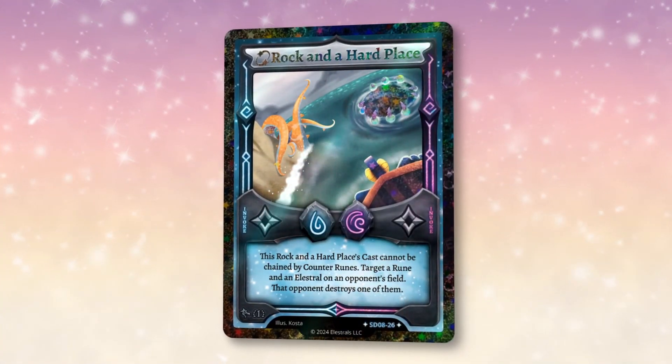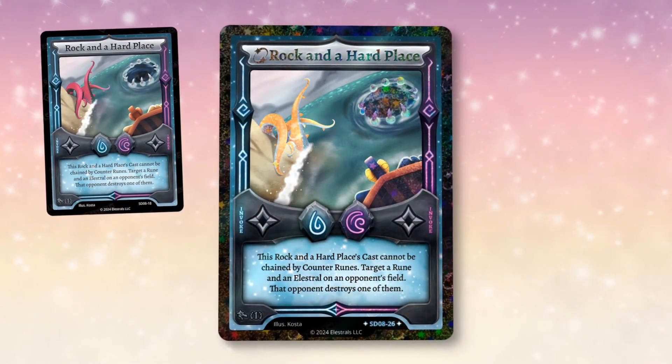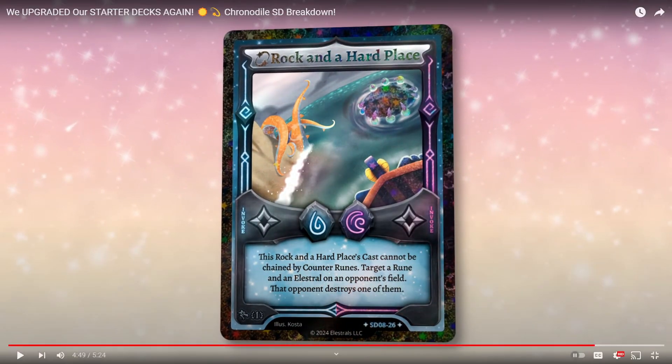Every starter deck has a chance of getting a Stellar Sundial — only 99 decks will have that. But every starter deck will also have a chance of getting a reverse Stellar Rock in a Hard Place at a much higher pull rate than a regular Stellar, which is limited to just 99 copies. This Rock in a Hard Place Stellar features some incredible Elestrals and the Argo ship itself as Stellar. I was completely wrong in my prediction — I thought there would be two guaranteed Stellars, with Chronodial as the chase serialized Stellar. Instead, the serialized Stellar is Sundial, and you have a chance to get Rock in a Hard Place as a reverse Stellar.